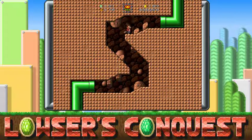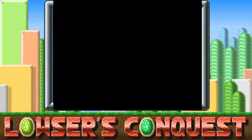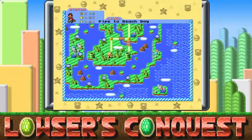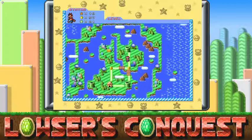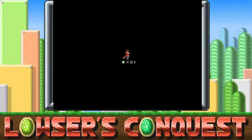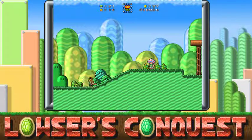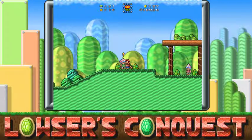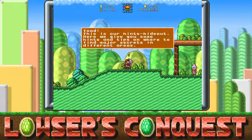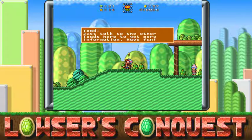Let's see what's in this area — probably another toad house or something. I think I recognize this. This looks like a hidden island or something, like a hidden world. 'Ah, you finally made it to our place. This is our inside-out here. We give you some hints and tips as to where to find major secrets in different areas. Just talk to the other toads here and get more information. Have fun.'